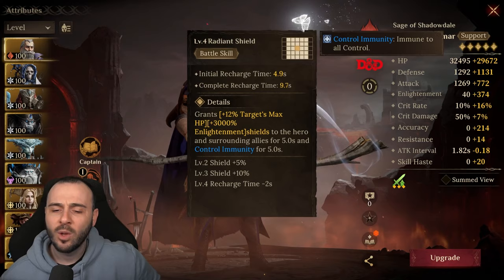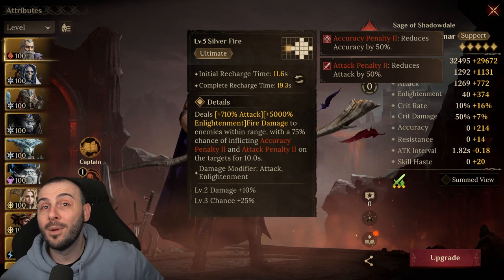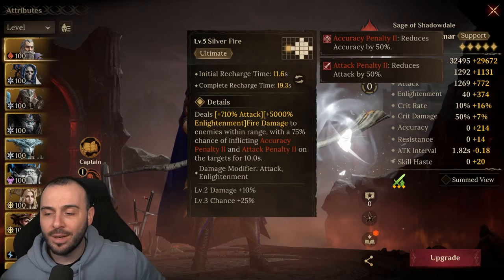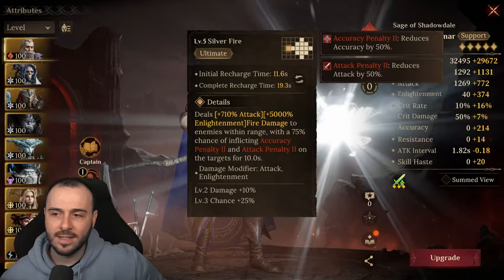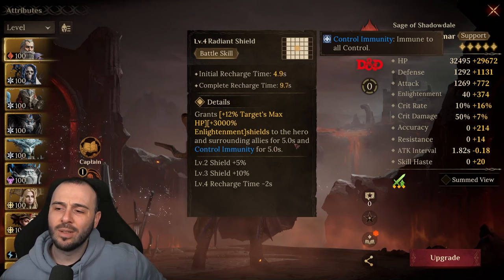The ultimate deals 710% attack damage and 5,000 Enlightenment to enemies, with a chance to put accuracy penalty and decrease attack, which is going to be massive. Once you scroll the hero, you're going to get it to 100% chance and skill cooldowns of 20 and 12 seconds. The battle skill will be on 5 and 10 seconds. I do have a bit of skill haste on him at the moment, so that's why I have a slightly shorter cooldown.